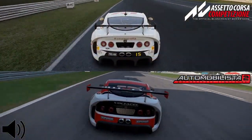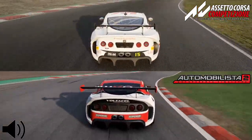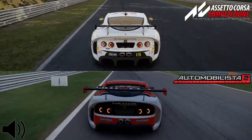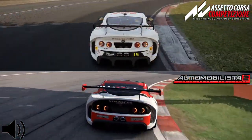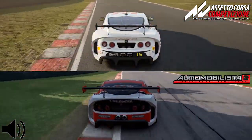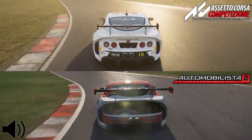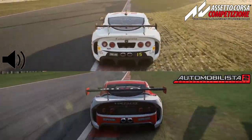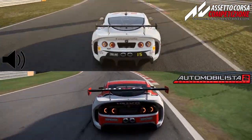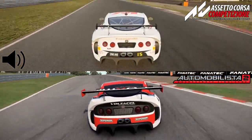Let's also not forget that Reiza isn't completely done with Automobilista 2 yet, since there will be some additional content coming, as well as a few minor hotfixes or rather physics tweaks. Additionally, both games have different goals — Assetto Corsa Competizione tries to simulate GT3 and GT4 cars exclusively, while Automobilista 2 has one physics engine for a great variety of cars. But, as it is generally accepted that ACC is pretty darn close to reality, a little comparison between the two Ginettas could give us a slight idea of where AMS2 currently stands, physics wise.